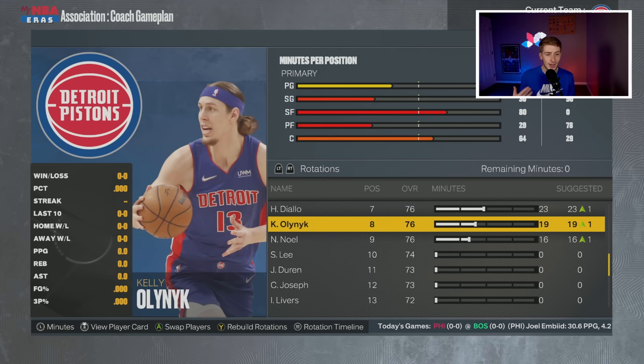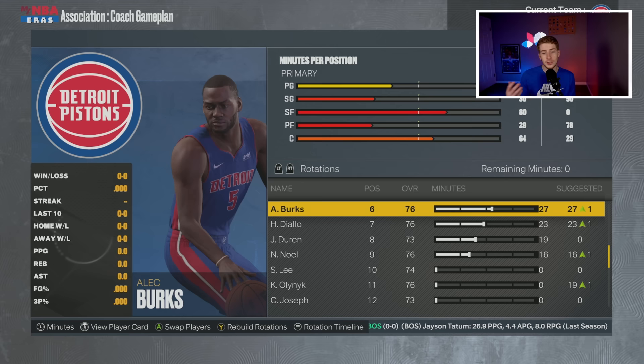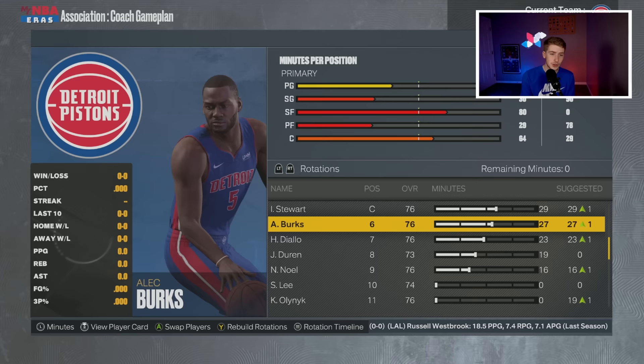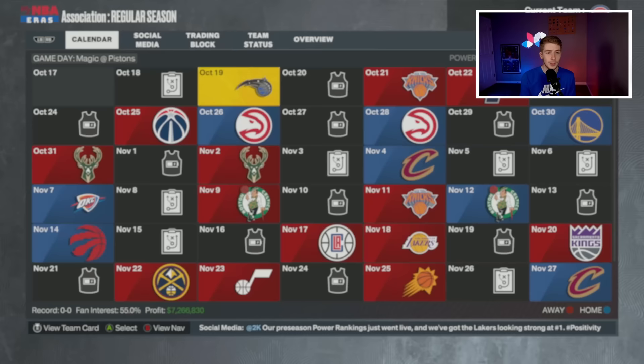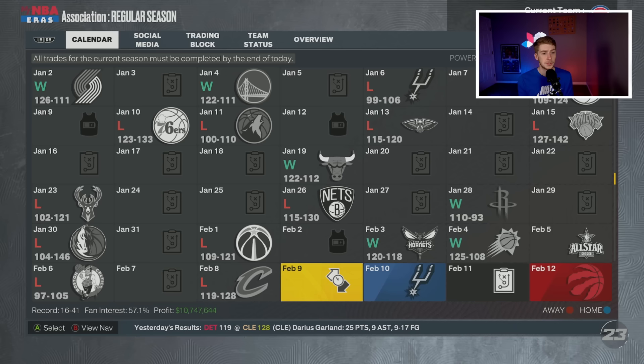I want to get Jalen Duren minutes right away — I don't see the point of not having him play. I'm going to bench Kelly Olynyk to get Duren playing and progressing as much as possible, because I want to see if he can become my starting center later. At the trade deadline, I think we should move Burks and Noel — two guys that win-now teams could use off their bench. Maybe even Olynyk. We'll simulate and stop at the trade deadline to get some picks.